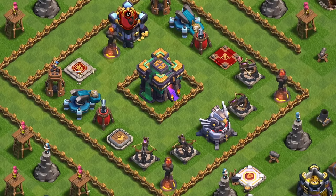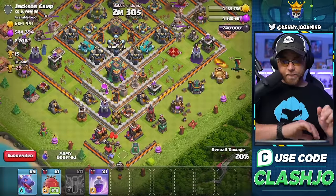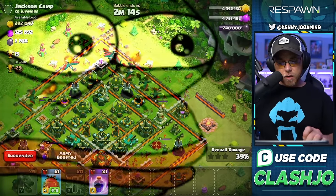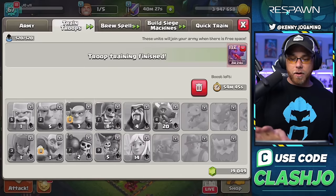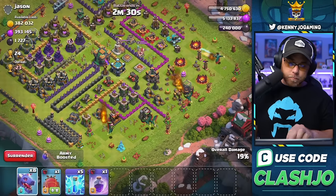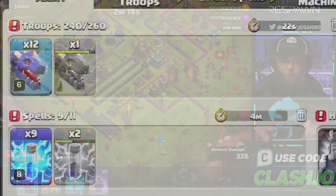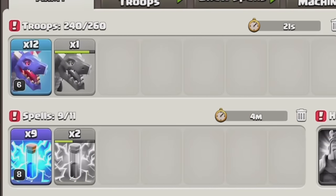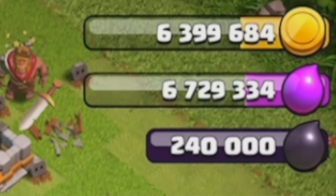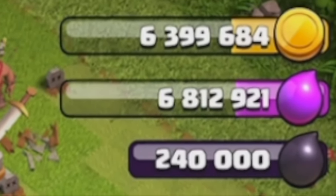Because this is a rushed base, I didn't have baby dragons unlocked yet. Even though we had some random success with the Zap Dragon army, there was a major problem — the dragons took far too long to train, even with boosted barracks, and we had only stolen about 6 million total in resources over the 40 minutes I used the army.